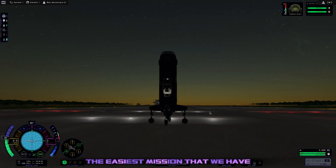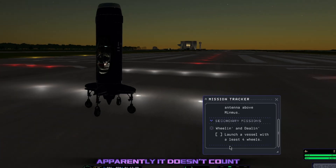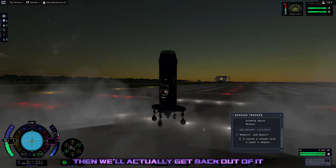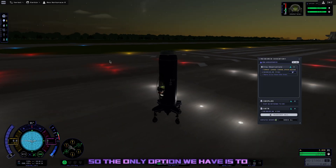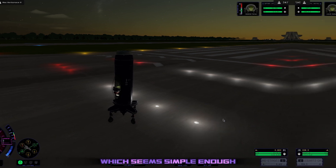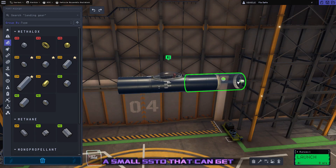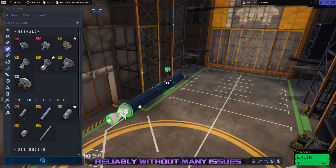Unfortunately, the easiest mission we have — launching something with four wheels — apparently doesn't count if you have four landing gear, and you'd have to buy the wheels, which would cost more science than we'd actually get back. So the only option we have is to somehow send a probe to Minmus with an antenna, which seems simple enough. We're going to build a new smaller class of SSTO for this — the goal is to have a small SSTO that can get tiny satellites under a ton into low Kerbin orbit reliably without many issues.